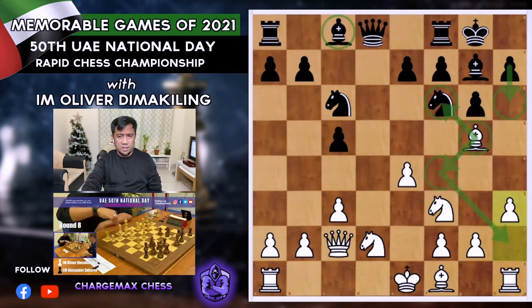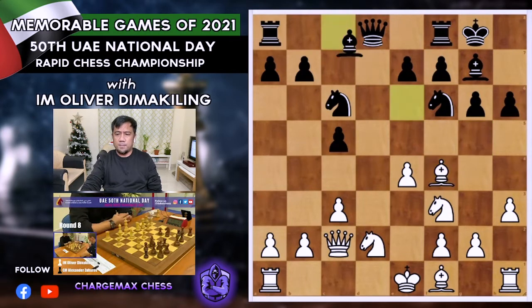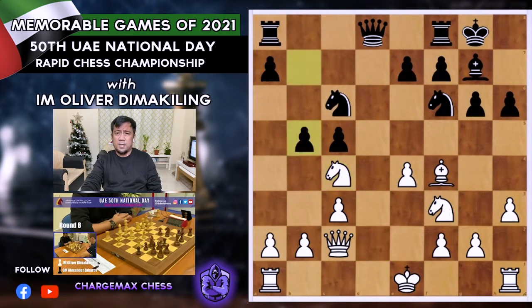After h6, Bf4, then Bh2, h6, Bf4, Be6. I played Bc4 — a more forcing move. I don't want him to control the light squares, and I want to control the d5 square later in the game. After takes on c4, Knight takes c4, he went for b5 — queenside expansion with a7, b5, and c5. Then Ne3, pawn on d5, Knight on d5.